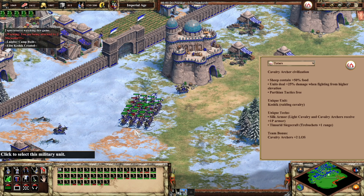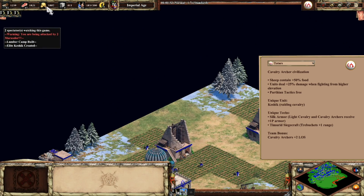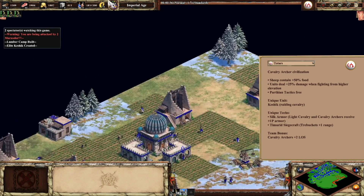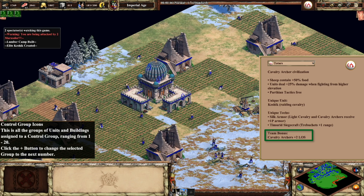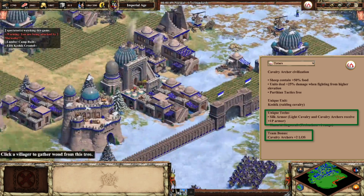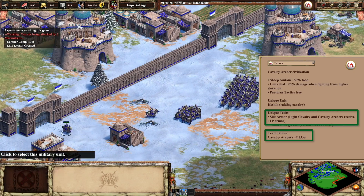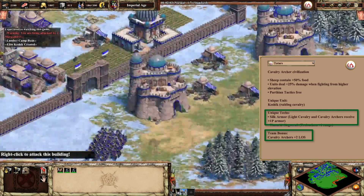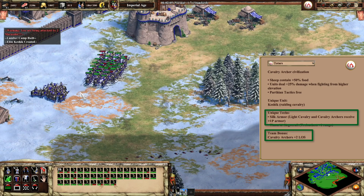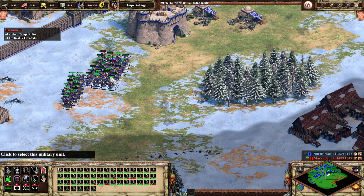I'd normally save the team bonus and the Castle Age unique tech until later on, but this seems like a great time to add that their team bonus is Cav Archers have +2 line of sight, and their Castle Age unique tech called Silk Armor gives their light Cav line and Cav Archers +1 pierce armor. This is freaking nuts, and considering they are not missing a single Blacksmith upgrade for Archers and Cavalry makes it really OP.